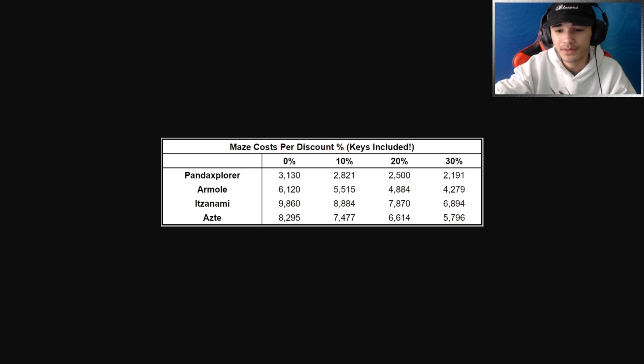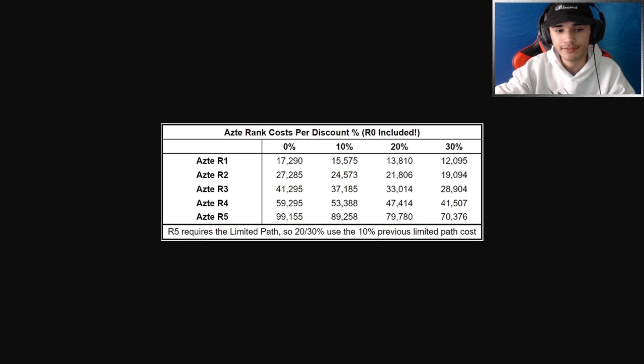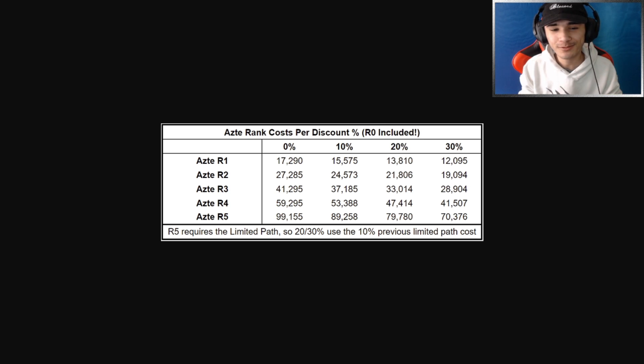For the Nature Controller: 10% discount is 7,477, 20% is 6,614, and 30% — which I recommend everyone go for — is 5,796. Last time I went for the 20% discount which cost me around 6,600 to get the full 100 mythic cells on top of the limited-time path. For rank 1 it's 17,290 at 0%, 15,575 at 10%, 13,810 at 20%, and 12,095 at 30%. Rank 2 is 27,285 at 0%, 24,000-something at 10%, and so on.